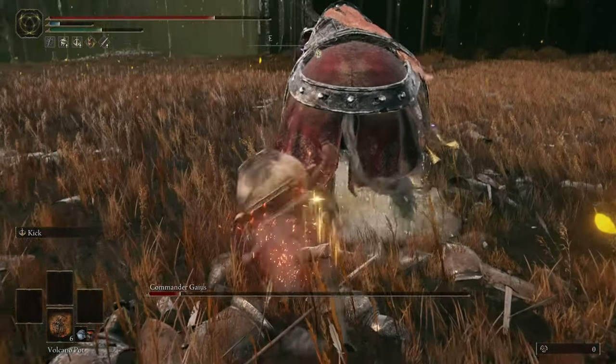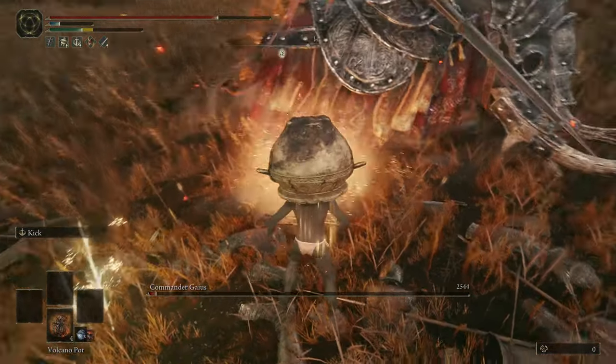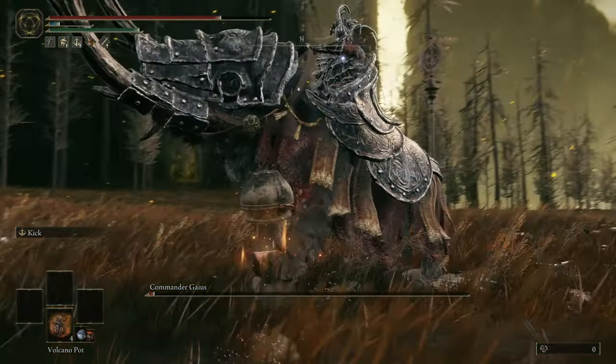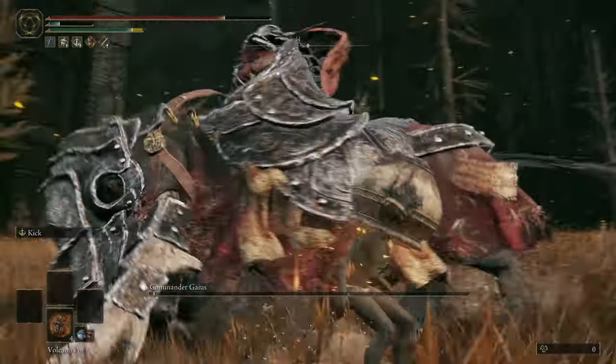With all my practice runs I was also able to learn how to dodge his long combo. If you don't know, here's what you should do: roll left once and then roll right three times. This helped me consistently avoid getting caught in that long combo.